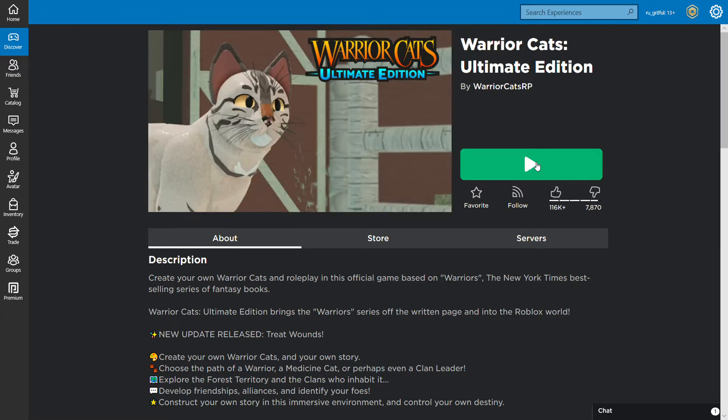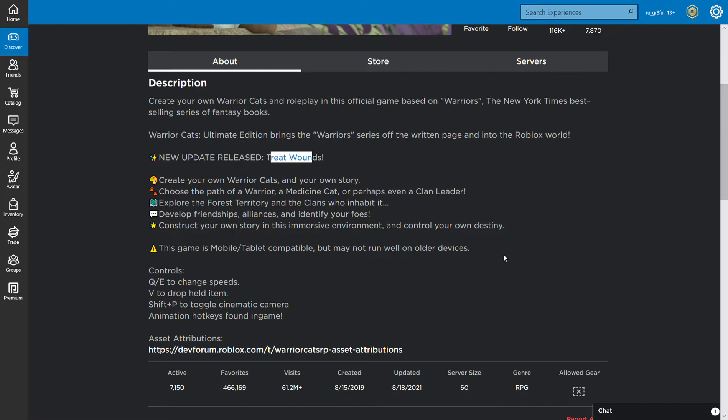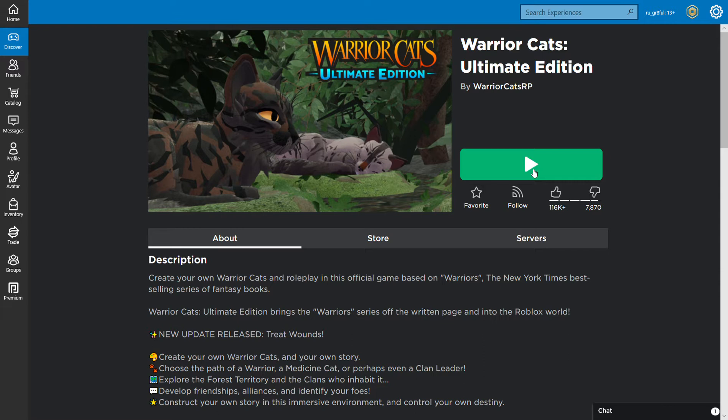There are a few things you can do. You can treat wounds, apparently. I guess they're going to work on making this more than just a roleplay, but at this time, other than the wounds, I don't know what else there is other than the secret — discover all the knowledge that can be found in the forest. So let's check it out.